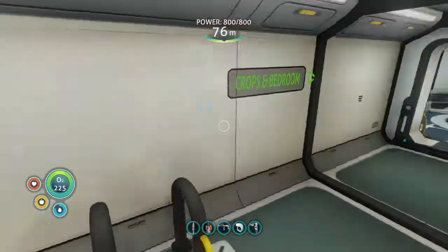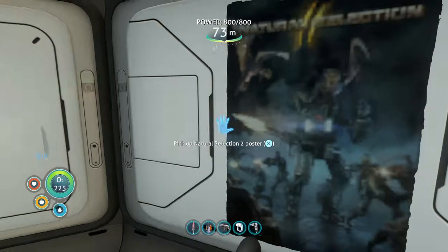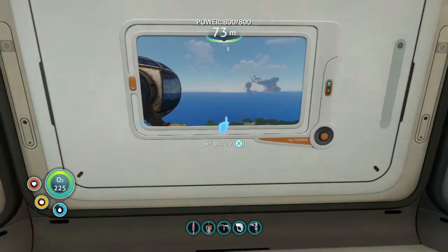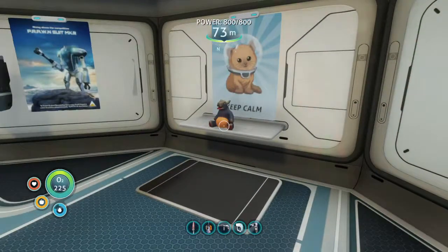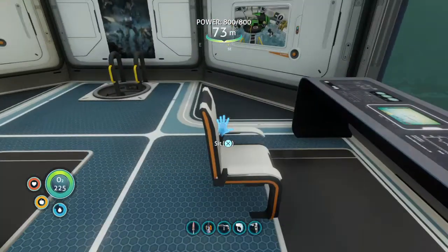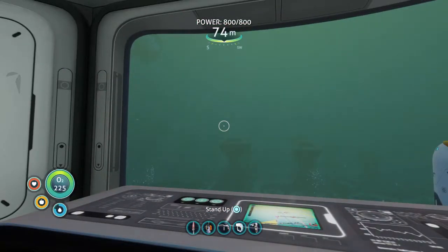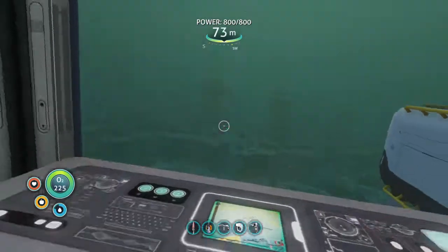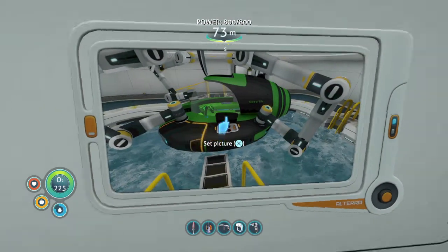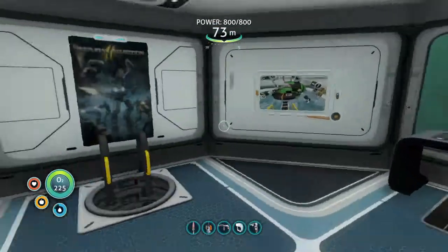I'm going to quickly show you what we did to the bedroom — we added the picture frame and the picture we took on the island. It looks pretty snazzy. We changed things around a bit: added a window, a desk, a little command chair so we can sit and stare out the window. Moved a couple of shelves around as well.